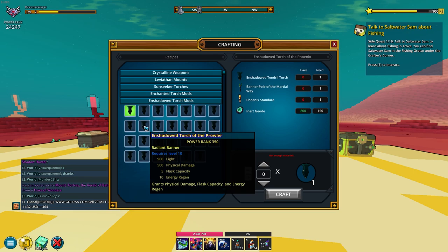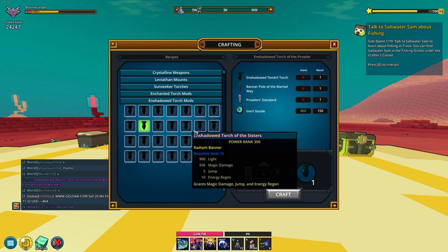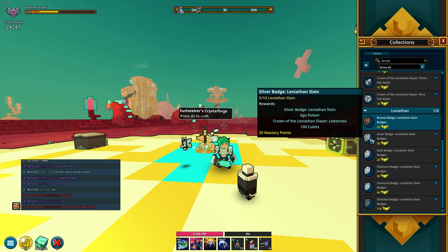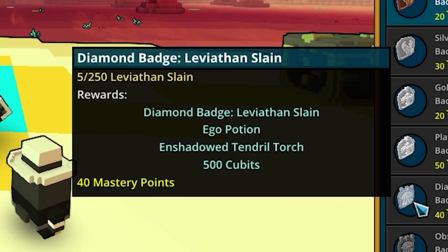The second way of getting your permanent torch is by killing enough leviathans. As you see, I killed five — so five out of one, then 10, 50, 100, and at 250 you can see there's a shadowed 10 real torch. So either get lucky along the way or kill 250 leviathans and then go back here to craft the one you need.